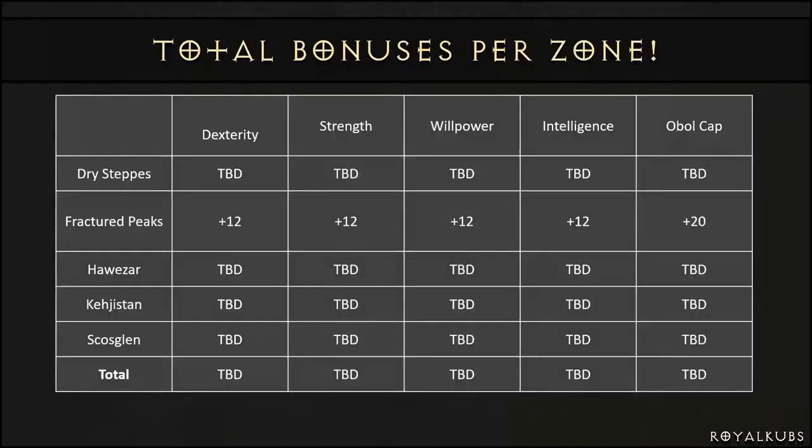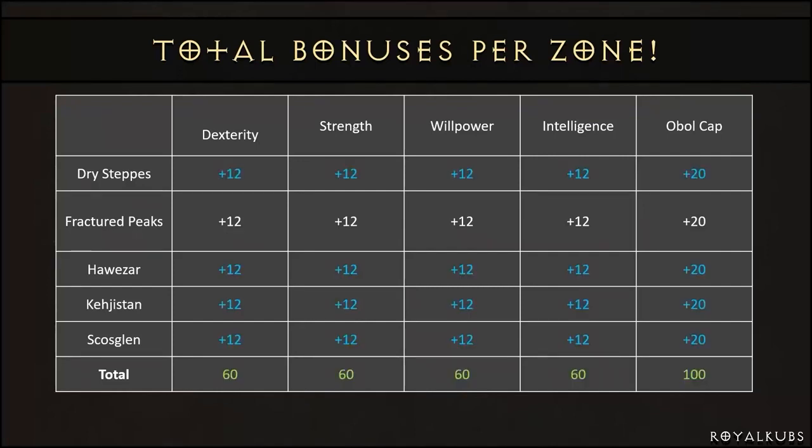So how many points are we going to get per zone? At the moment only Fractured Peaks is 100% known, and you're going to get roughly 12 Dex, 12 Strength, 12 Willpower, 12 Intellect, and 20 Max Life cap for the entire zone.